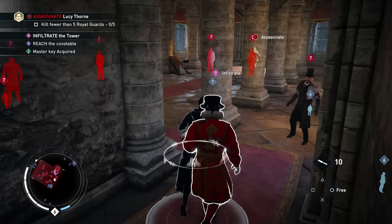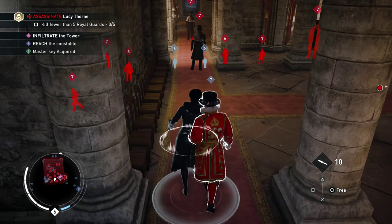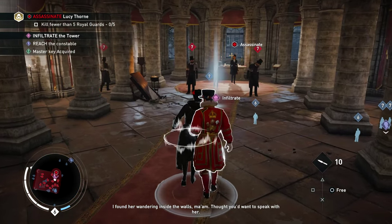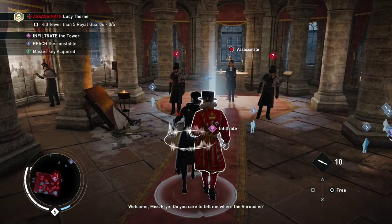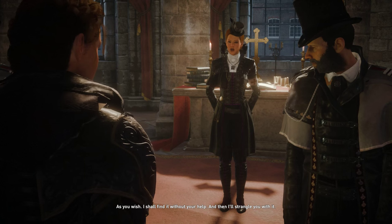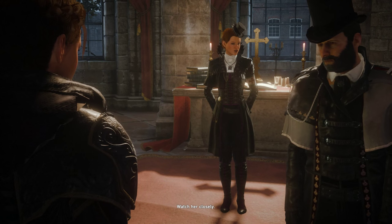I wonder you won't like what Miss Thorne has in store for you. What happened, assassin? Couldn't run and hide? I found her wandering inside the walls, ma'am — thought you'd want to speak with her. Welcome, Miss Fry. Do you care to tell me where the shroud is? As you wish — I shall find it without your help, and then I'll strangle you with it. Watch her closely.